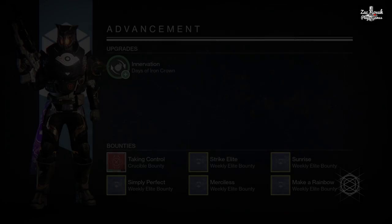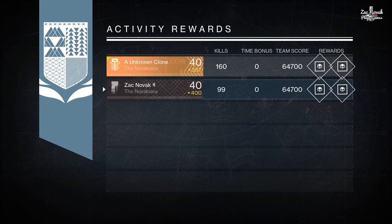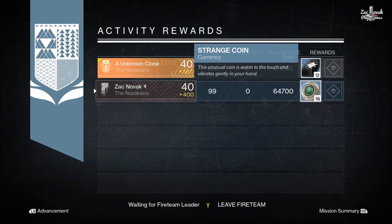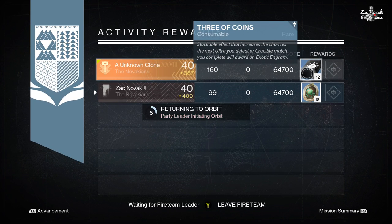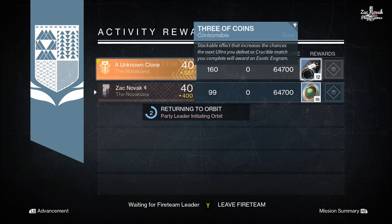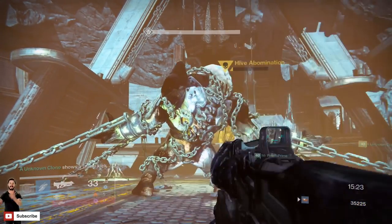Next up we've got the Titan. On my Titan, me and Unknown Clone went through and died quite a bit. As you can see I got a lot less kills than he did. But the loot - pretty cool: 18 Strange Coins, 12 Three of Coins. Can't complain.